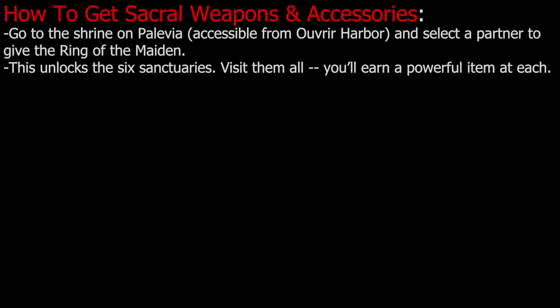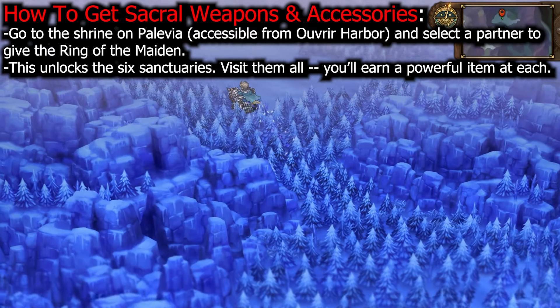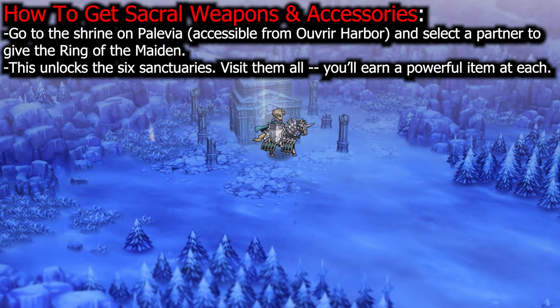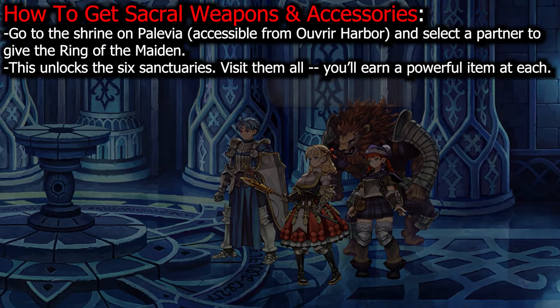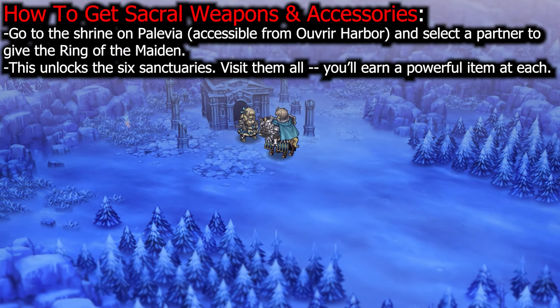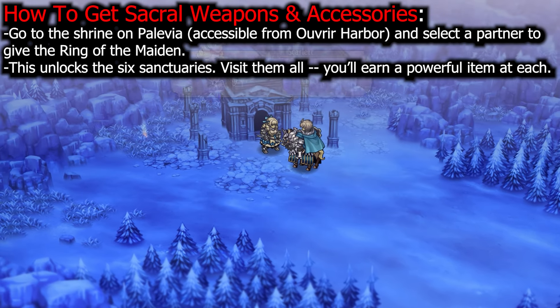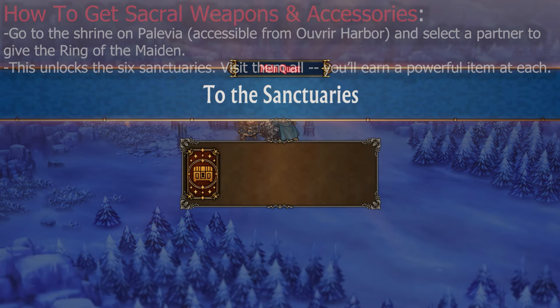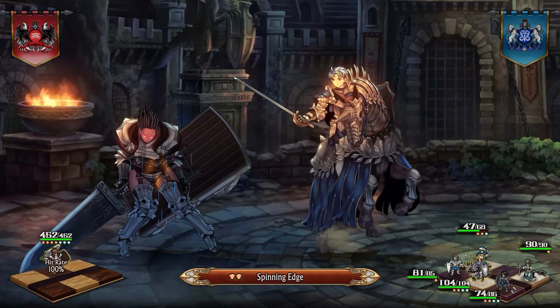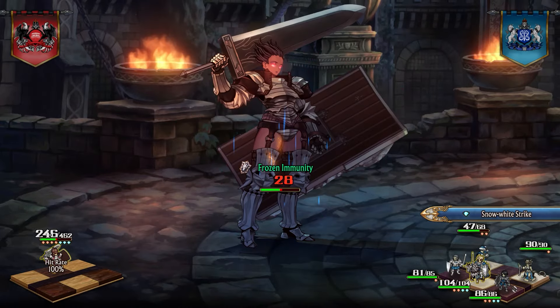Avia Harbour is one of the first harbour locations you will liberate in Cornea. On the island, you will be able to upgrade your Ring of the Unicorn and give an NPC the Ring of the Maiden. By doing this, you will also unlock sanctuaries. Visiting the 6 sanctuaries will award you with the Sacral weapons and accessories — this gear grants the equipped character immunity to all status effects. Each visit gives a different weapon or accessory, but all have the status effect immunity trait. This immunity makes Amalia's second phase much easier, but even with that bonus you may still struggle before the final battle.